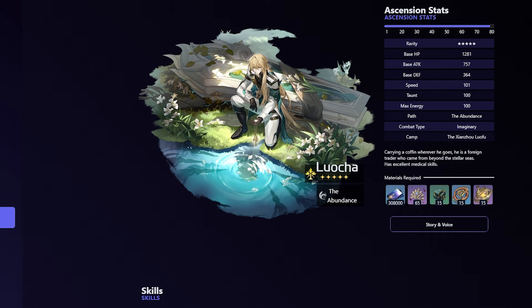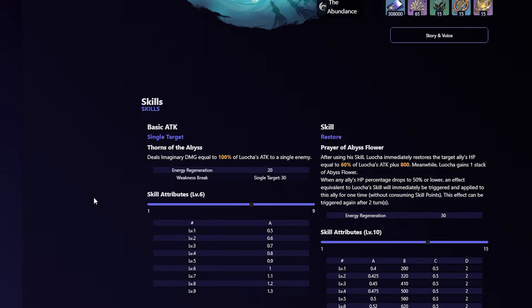Luolcha is an imaginary character following the path of abundance. His basic attack deals imaginary damage equal to 100% of Luolcha's attack to a single enemy. His skill — after using his skill, Luolcha immediately restores the target ally's HP equal to 60% of Luolcha's attack plus 800. Meanwhile, Luolcha gains one stack of his Abyss Flower. He is a healer that scales off attack. When any ally's HP percentage drops to 50% or lower, an effect equivalent to Luolcha's skill will immediately be triggered and applied to this ally for one time without consuming skill points. This effect can be triggered again after two turns.